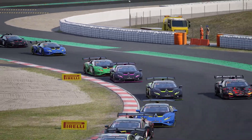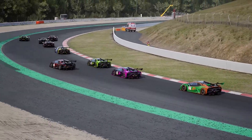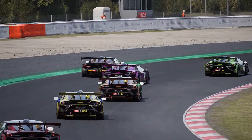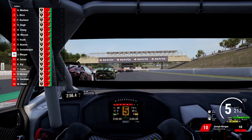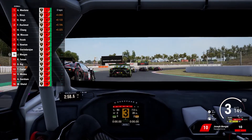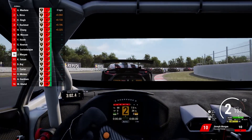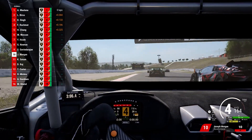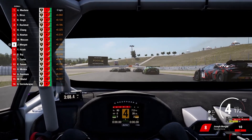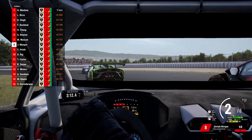There was some contact in the background — looks like they may have sorted it out, but it was further back so it doesn't really matter for us at the moment. Anyway, we're trying to get a good run on Juventudayan in front of us — I'm so sorry if I pronounced that wrong. Can we get a look up the inside? We've got a bit of overspeed. He does brake later than us.